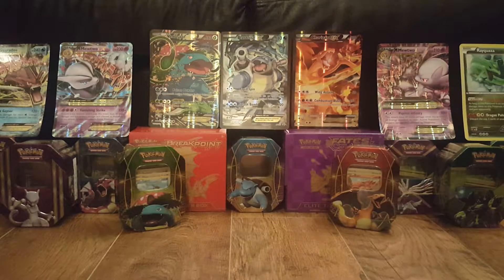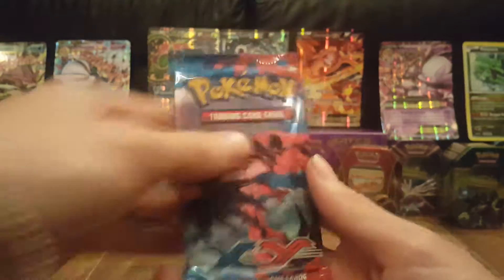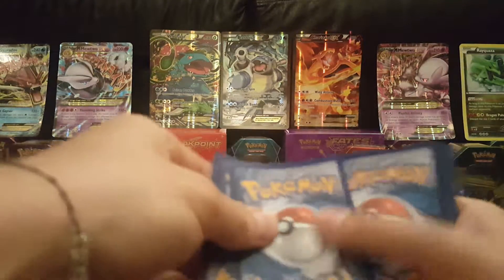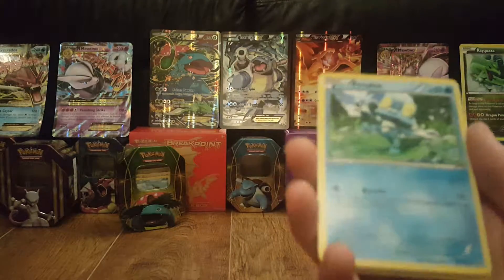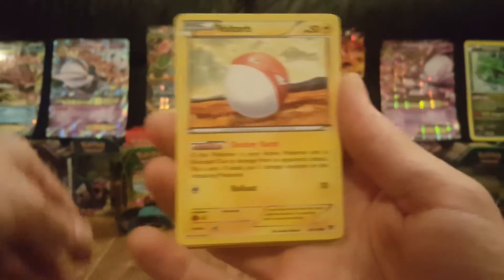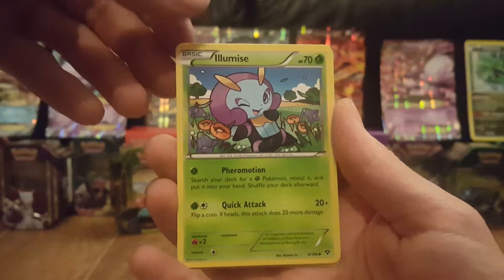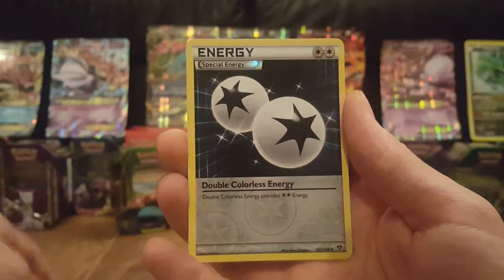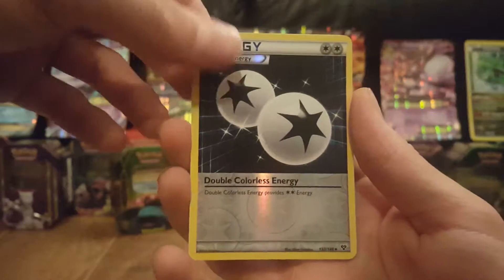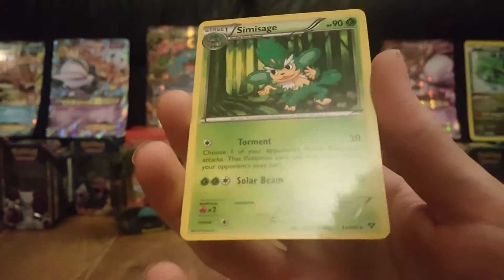Here we have the second XY pack. We have Froakie and Bunnelby, Sandow, Voltorb, Skiddo, Shauna Trainer, Illumise, Super Potion, Double Colorless Energy. And our rare in the pack is a Simisage — quite nice, I haven't seen this card before. It's non-holo but nice artwork nonetheless.